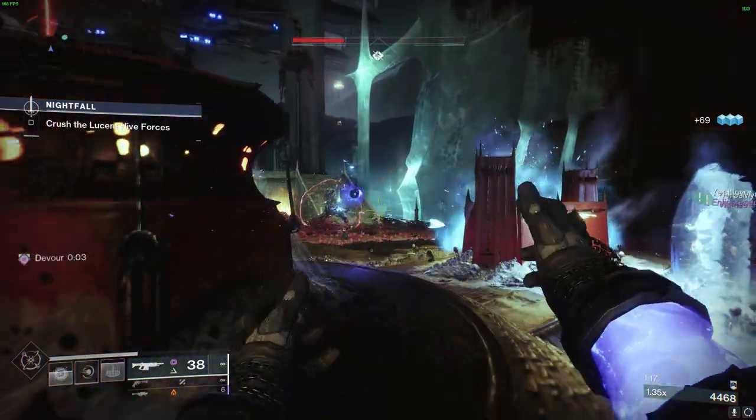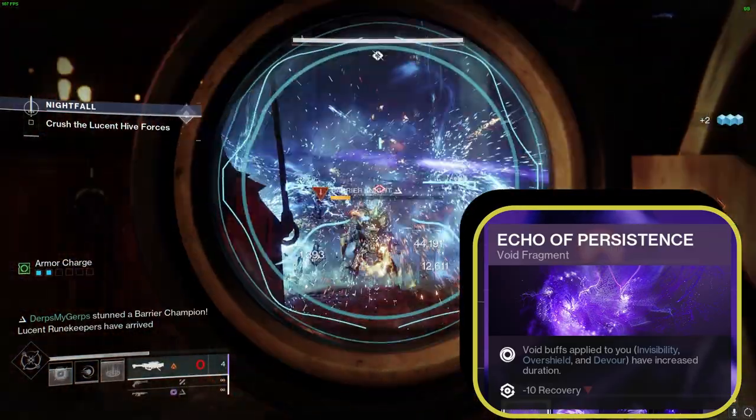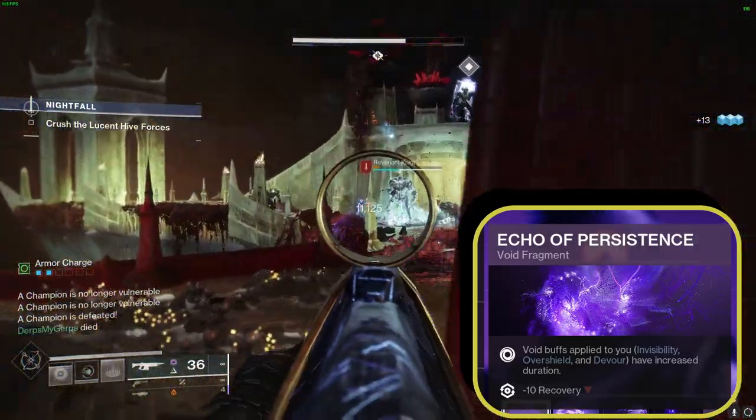Finally, we introduce Echo of Persistence, which extends our Devour. However, this slot is flexible and can be swapped with a mod of your preference if you believe we have ample healing. I sometimes opt for Echo of Undermining to weaken targets instead. These Fragments integrate impeccably with our build, focusing on the skillful use of grenades to dominate the battlefield.